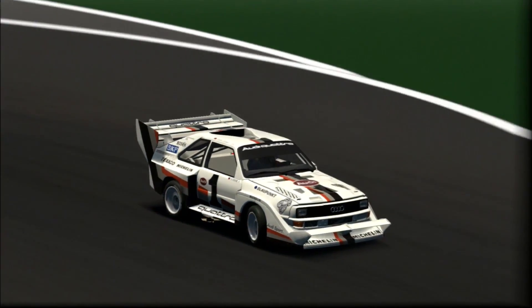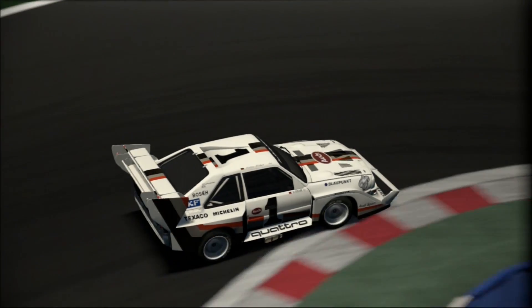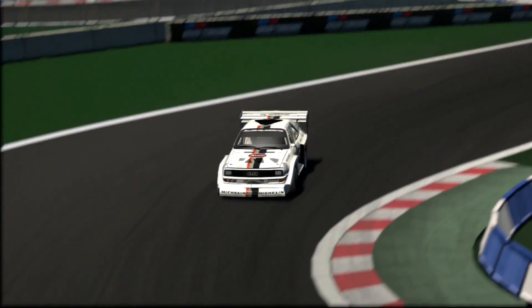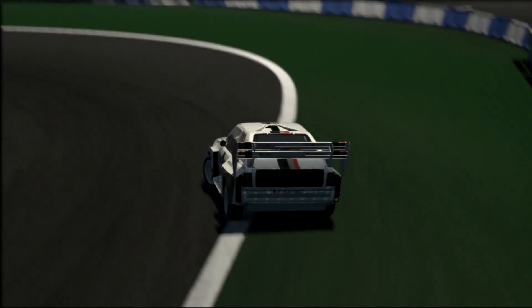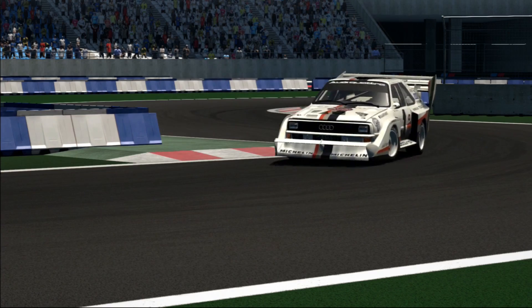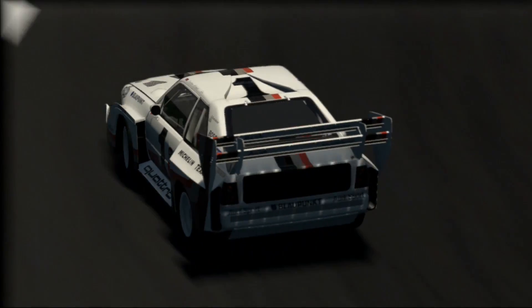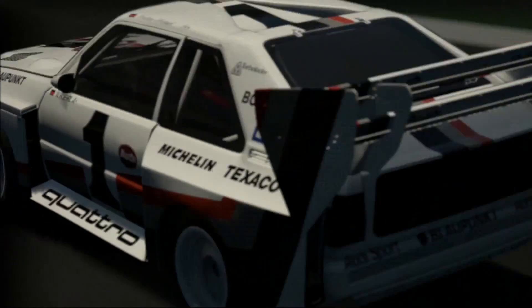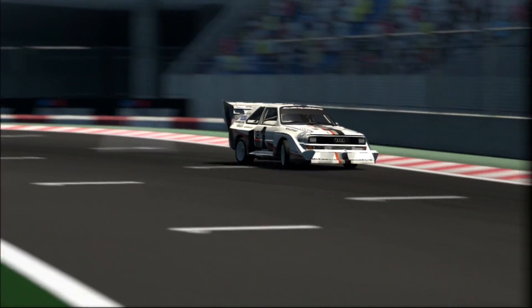Only not the Audi you were expecting — we used the Quattro Pikes Peak version. I believe this is an even more modified version of the Group B rally car, and it's got over 700 horsepower. This is an interesting car to drive — again, it's a four-wheel-drive rally car, however there isn't too much understeer. This is much much better handling than the Escort, much better through the corners, and much faster accelerating as it's got an awful lot of horsepower.